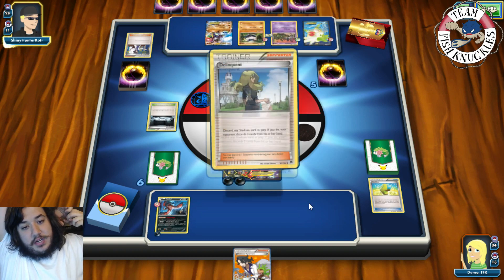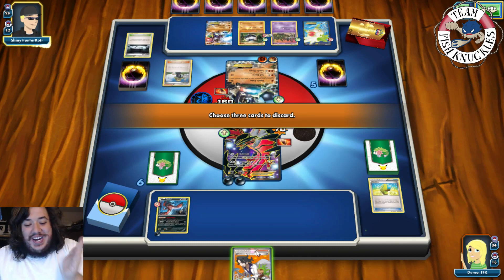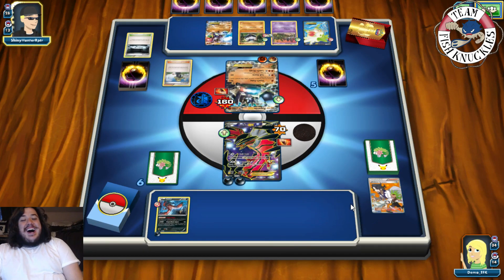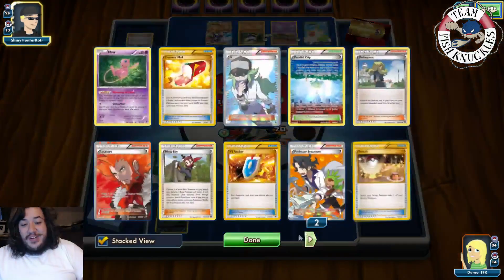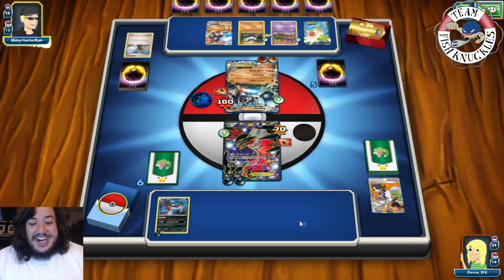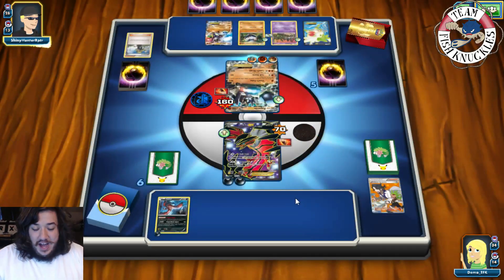Oh my goodness — they play Silent Lab and Delinquent. Oh my goodness! Our opponent just destroyed us — he did it! He just discarded our entire hand! That was good, can't even complain about that. We have no cards in our hand — our only card was Sycamore and it just got discarded. Oh my goodness, that is amazing. I can't even be upset about that.